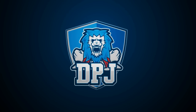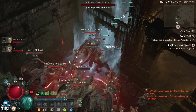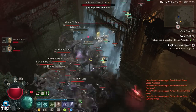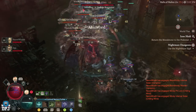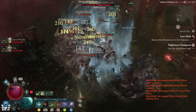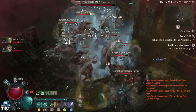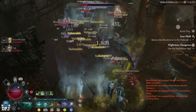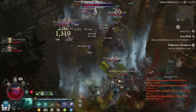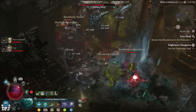I'm back with another Diablo 4 video, and today I bring you what has to be, as of right now, the best farm in this game. Whether you want XP, legendaries, uniques, ancestrals — you name it. This is by far the best in the game right now. There's a couple of rooms in this dungeon where you're getting upwards of 20, maybe even 30 elites all together, which you can absolutely slay.